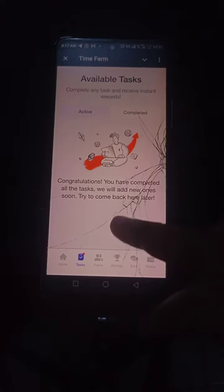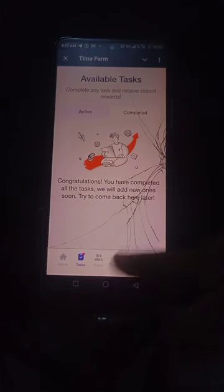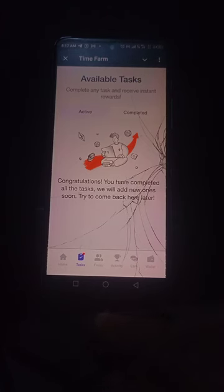The second menu is Tasks. I've already completed all my tasks — it says 'Congratulations, you have completed all the tasks, we will add new ones soon.' Every day you check if there's a new task and click on it. They might bring out new tasks, so check back daily.